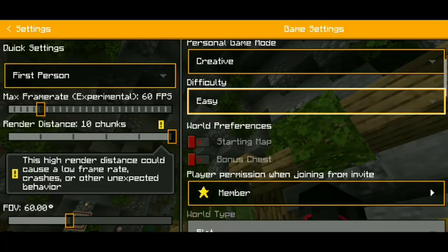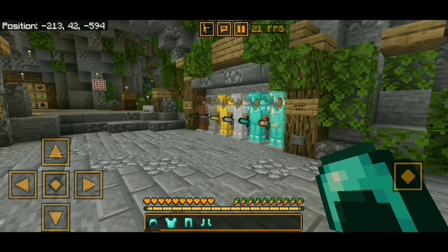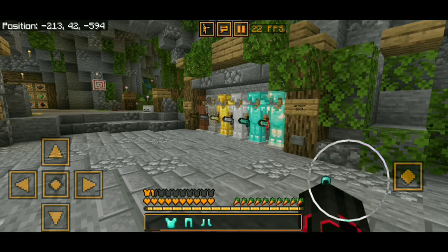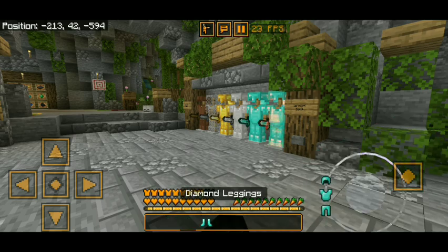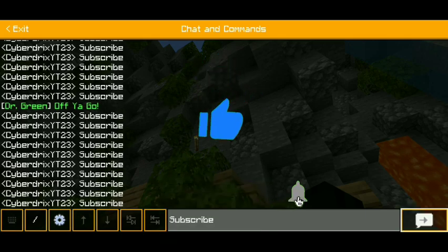We also get a clean UI in our settings and brand new quick settings. It also features a brand new hunger bar and health bar, a brand new armor HUD, and a brand new quick chat so we can chat very easily.